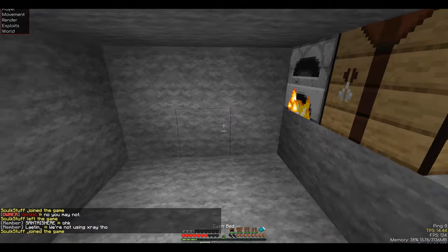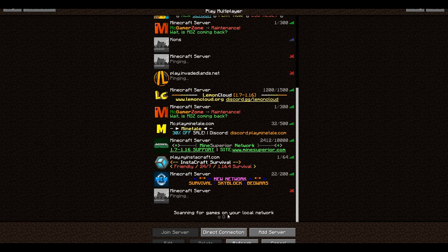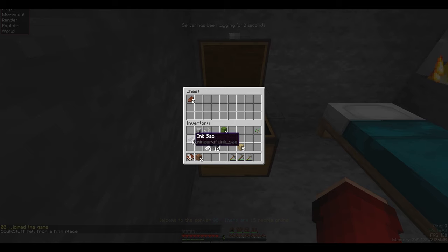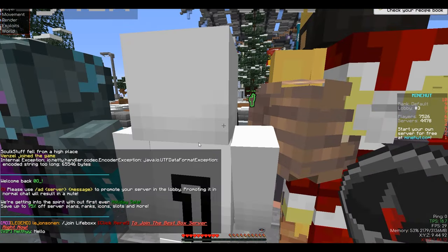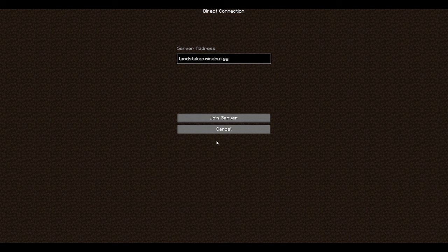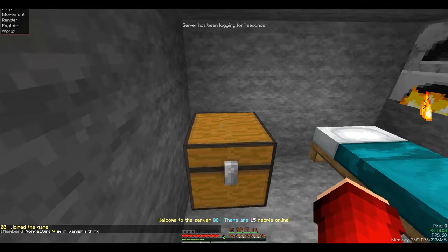To do this duplication glitch, place the chest in front of you and put everything you want to duplicate in your inventory. Now leave the server — this allows the server to save your player data. Relog and put the items you want to duplicate in the chest. Then hold the book and quill in your hotbar and type .d in the chat. Keep in mind you will need a dupe mod installed to do this command — the link is in the description. Once you type .d you should get kicked from the server or sent to the hub. Rejoin and your items should have been duplicated.